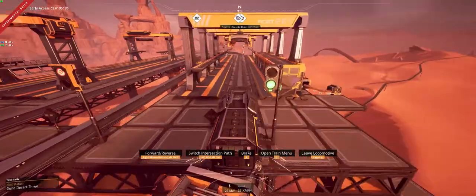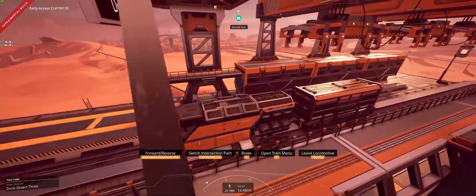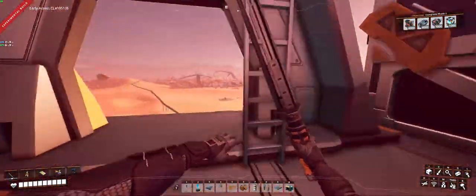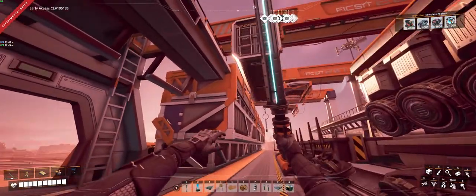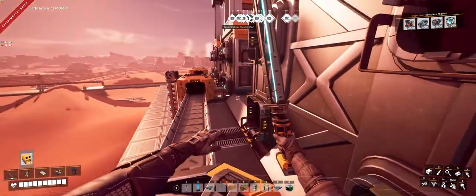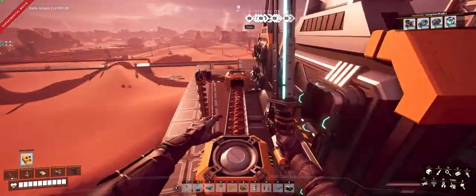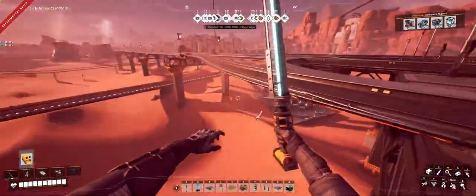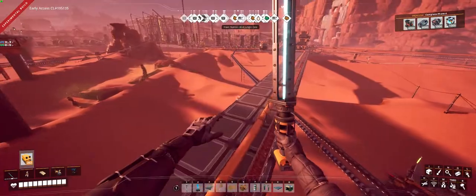This is running bauxite from the swamp area to here. I'll get out and let it unload — that's gonna start dumping bauxite here, there it goes. The problem is I've been doing this a while so all my storage is backed up right now. I'm not using that much bauxite at the moment, I'm just making some aluminum with it, so it's backing up.